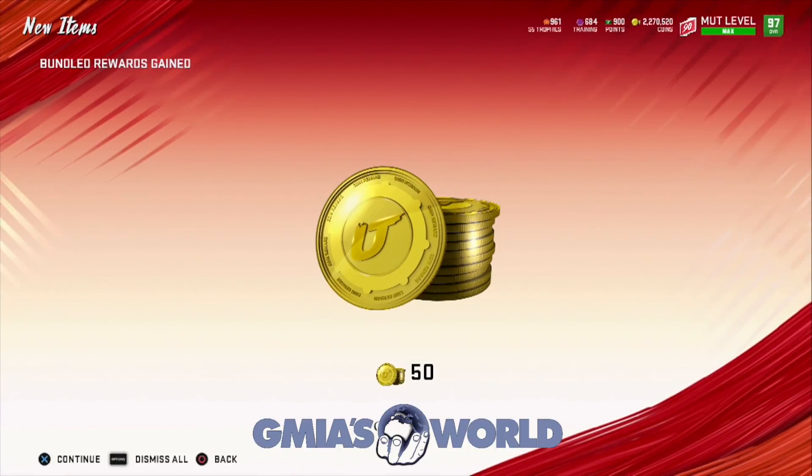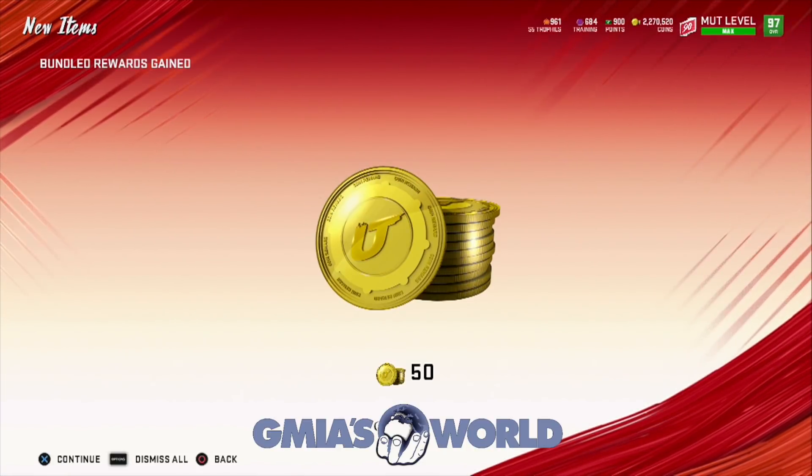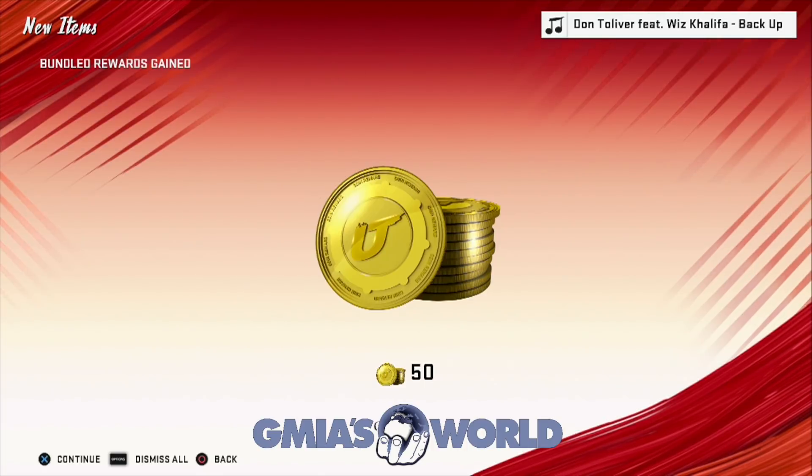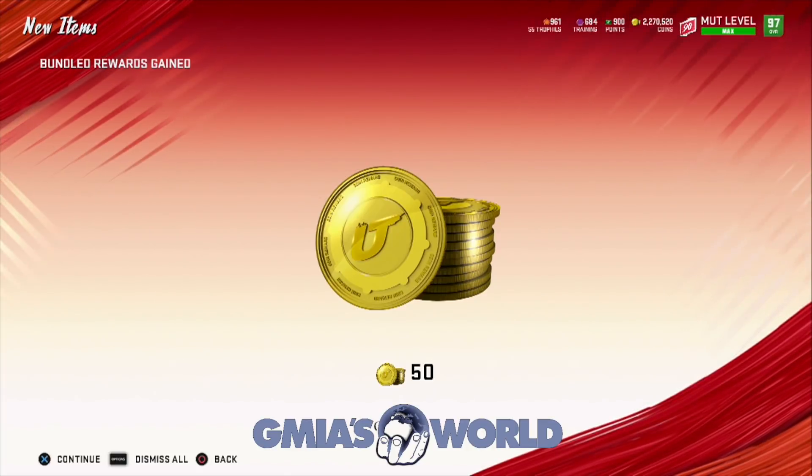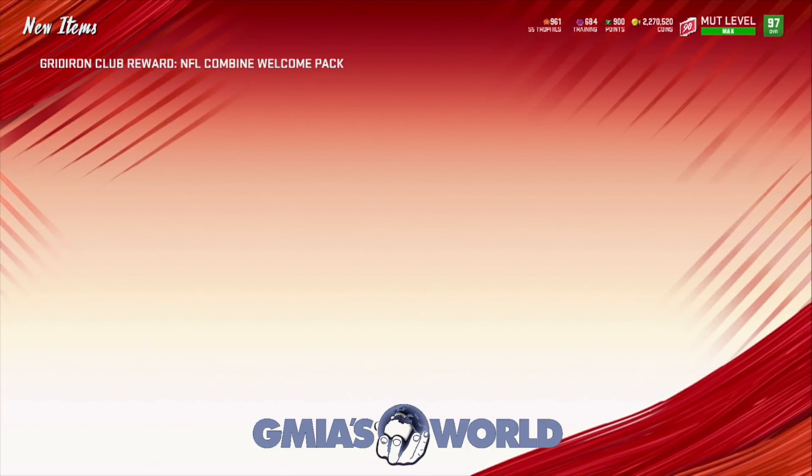What's going on everybody? Welcome back to G Myles World. Right now we're going to be taking a look at this combine promo in full depth. We're going to decide if we're going after Deion Sanders for free by taking off our power-up pass with Eric Dickerson. Those are the good things you guys want to know about, and we're going to tackle them right now.